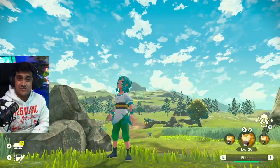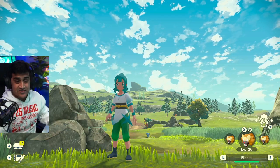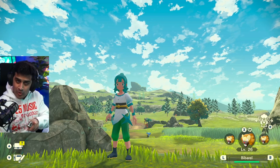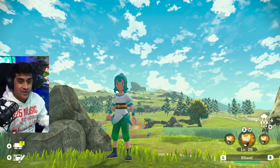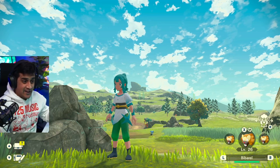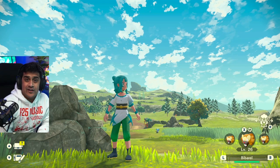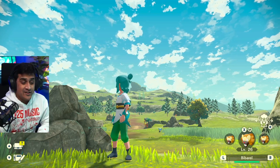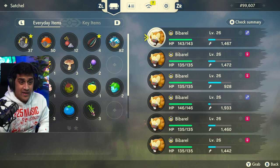Once you catch your six Bidoof, the next thing you have to do is level up. Find areas that you can level up in. If you're a new player, it's going to be a little more grindy. But if you've completed the game, you can fight the Alpha Blissey located in Obsidian Fieldlands. Just evolve them, get them all up to a certain level, and then you'll have a water type Pokemon, which is Bibarel.